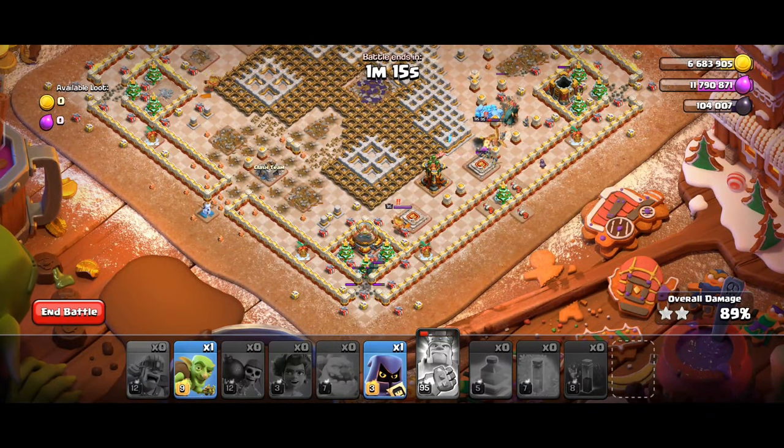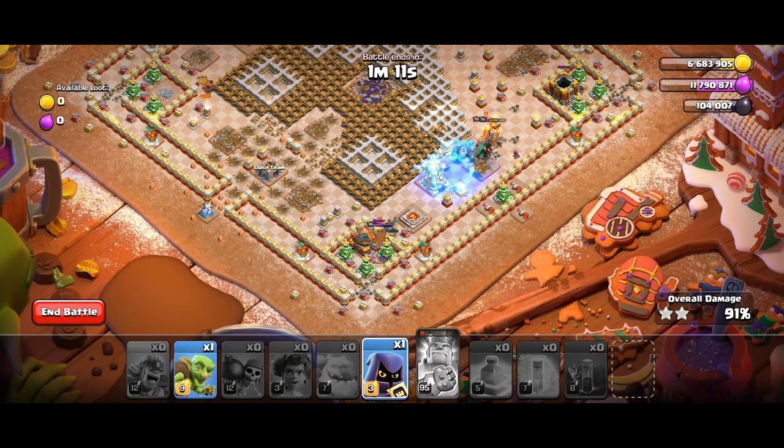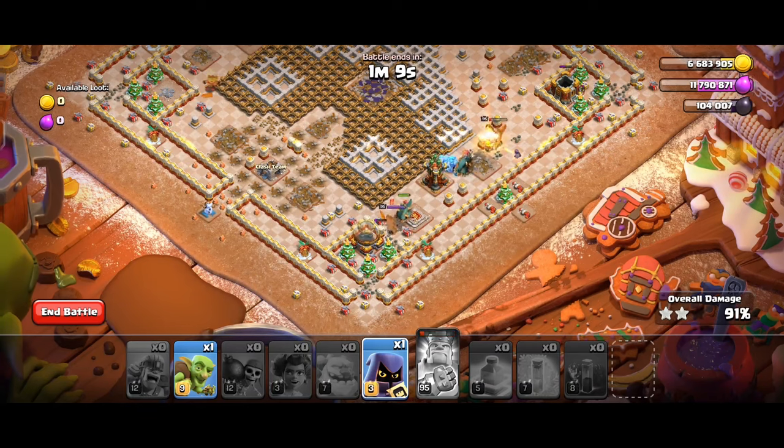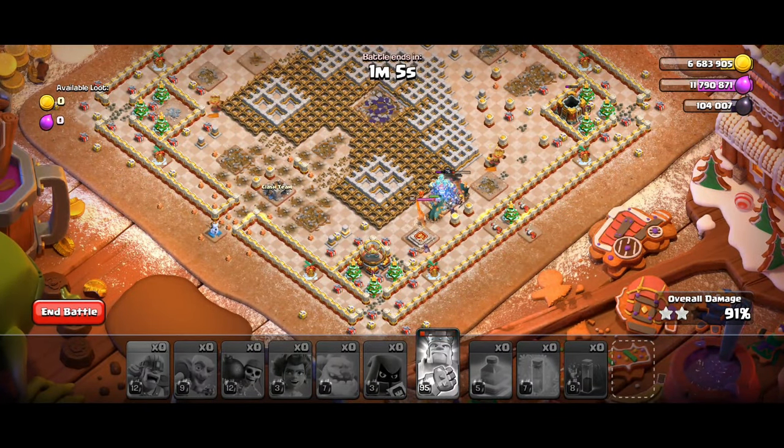Deploy one Headhunter behind the army and drop one Freeze on the Multi-Archer Tower. Then deploy Root Rider from the lower corner. Then deploy Goblin at Storage and Headhunter towards the last King.